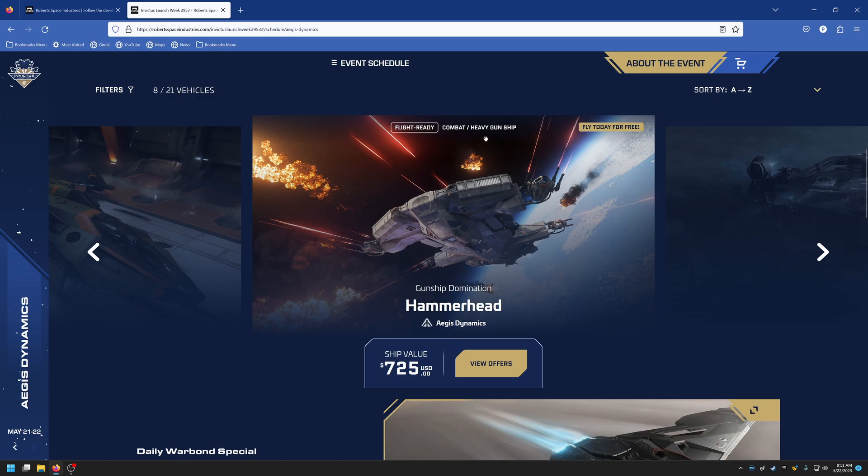The Aegis Hammerhead — they're calling it a heavy gunship but it's really more of a corvette. It has six turrets, each with four size-4 Rhino laser repeaters, making it great at anti-air or anti-ship combat. It's a fun ship to play with an org or a group. The pilot can only control missiles and fly the ship — you'll need gunners for all the turrets. With a small coordinated group, you can take on ships up to the size of a Hammerhead. This behemoth runs $725.